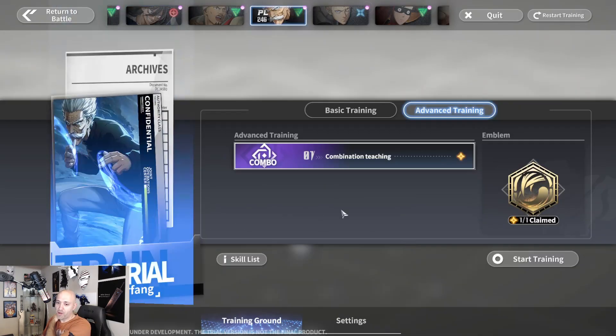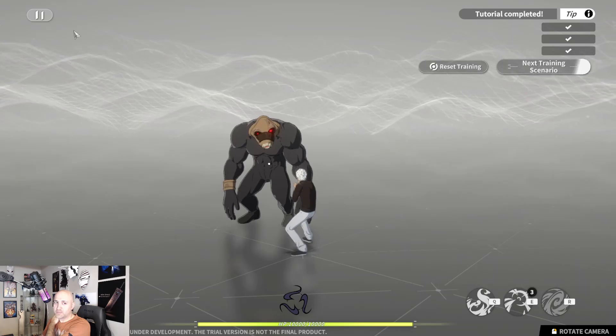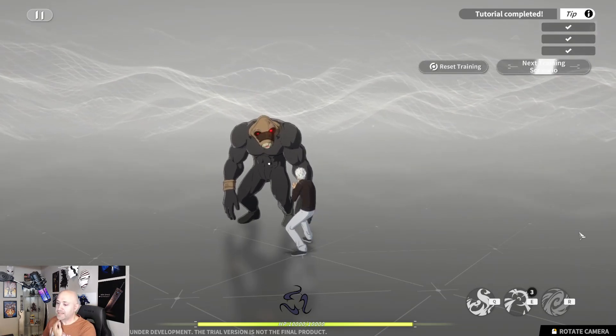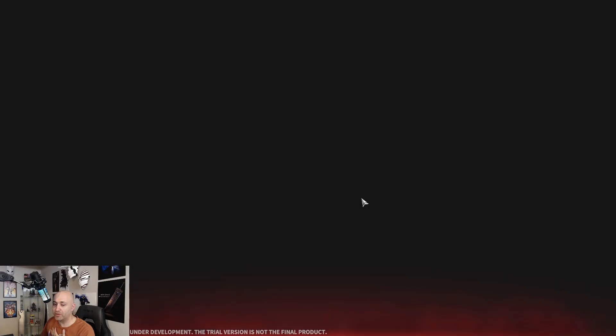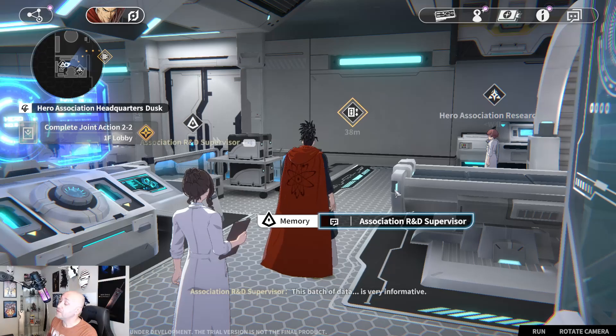We'll have to actually test him in real combat, but right now Atomic Samurai is easily the best character for me in terms of my play style, so I'm going to continue using him. There you guys go — summon session done, a little bit of Silver Fang action. This is Pain, hope you enjoyed the video. I'll talk to you guys in the next one.